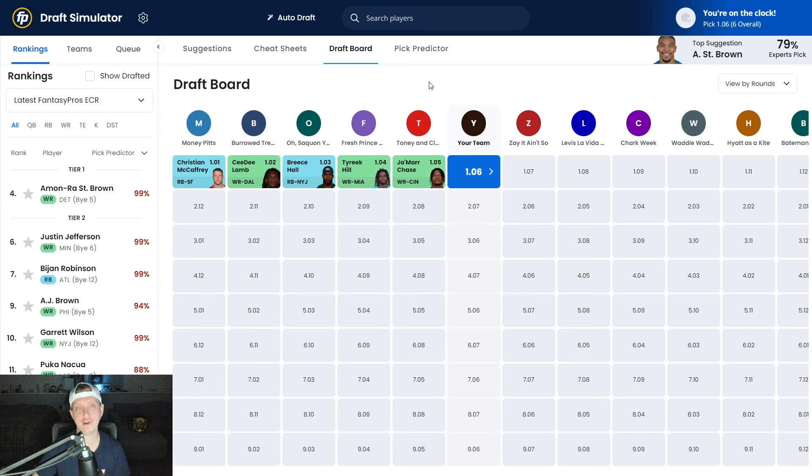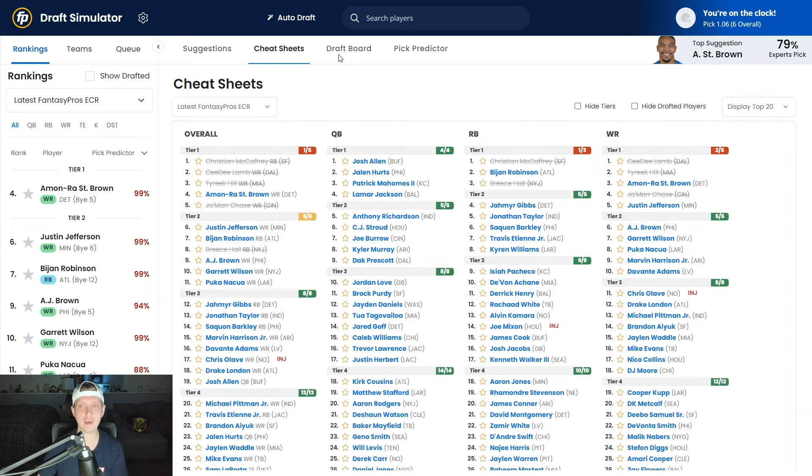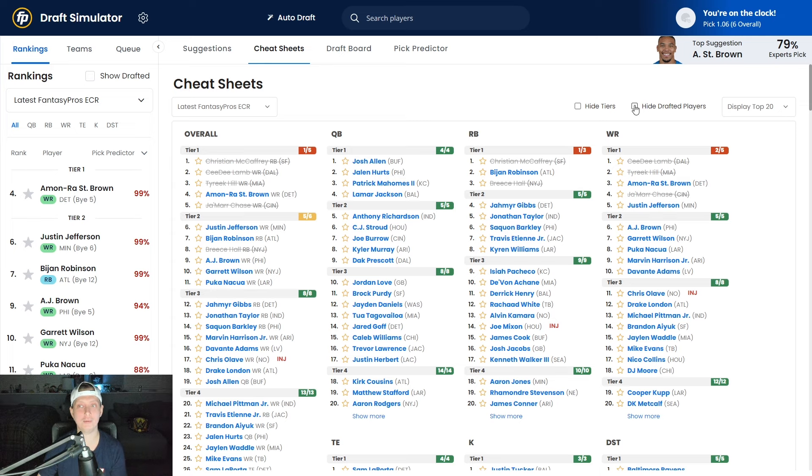The draft begins with Christian McCaffrey, followed by CeeDee Lamb, Breece Hall, Tyreek Hill, and Ja'Marr Chase. So Breece Hall is gone, but Amon-Ra St. Brown, Justin Jefferson, and Bijan Robinson are all still available. This year in fantasy football drafts, there are a lot more wide receivers being drafted early, which means in the 3rd and 4th round there are a lot more running backs I feel confident in. So at the 1.06, the pick is going to be Amon-Ra St. Brown.